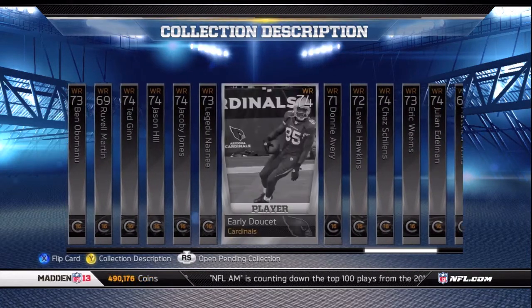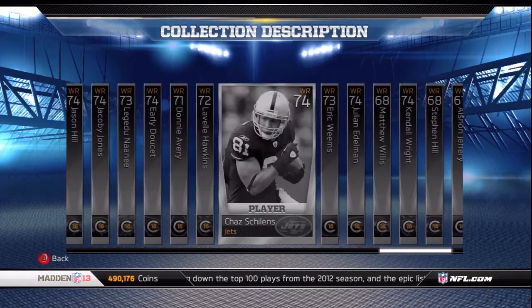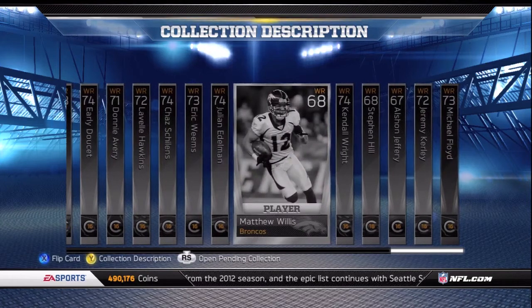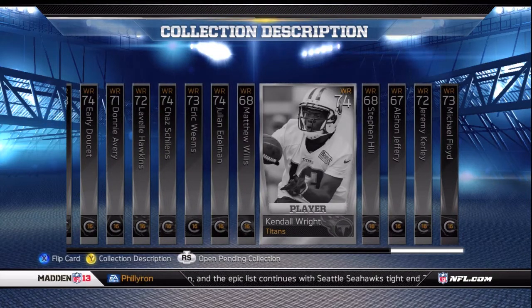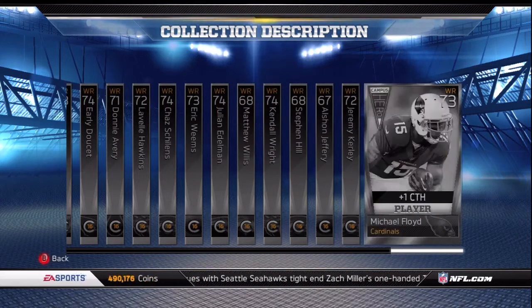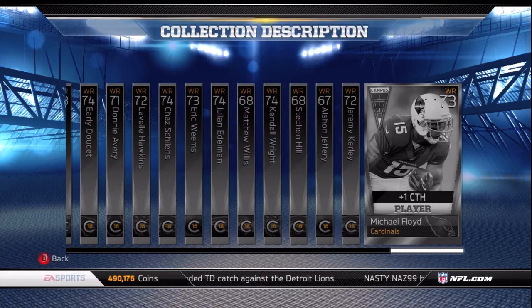There are 81 cards in this collection. If you complete it, you're going to get five legendary packs, one key pack, and a hundred thousand coin reward. You'll also get the two-star Victor Cruz.